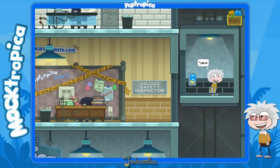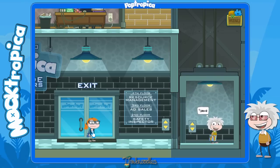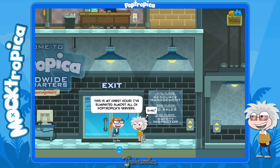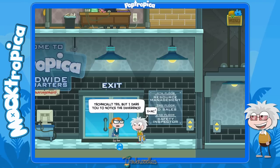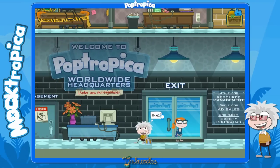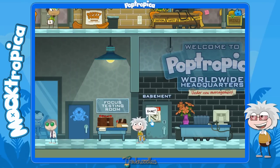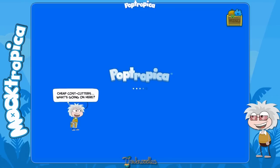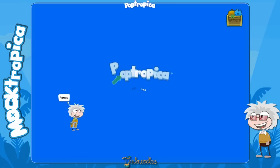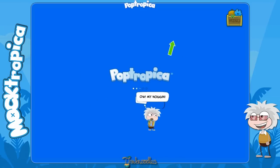Let's go down to the bottom floor and celebrate and get our medal. Uh-oh, this doesn't look good. Let's talk to her. She eliminated the servers? Oh my goodness. She says we won't notice the difference. Well, let's go talk to the developers and see what they think. Let's go down to the basement. Uh-oh, uh-oh, oh no - what just happened here? This is so cool. If you go over here, you'll notice it'll keep banging your head on the Poptropica logo.